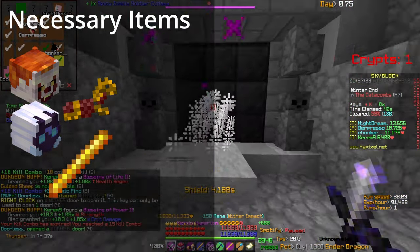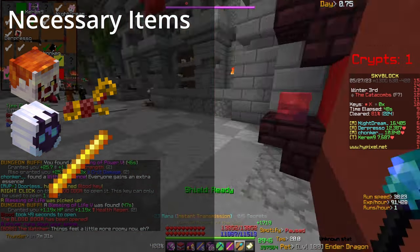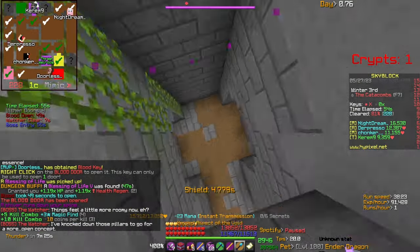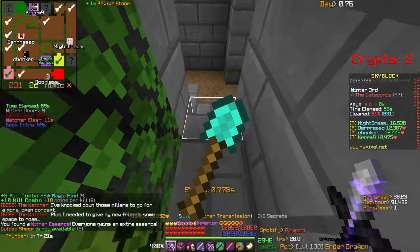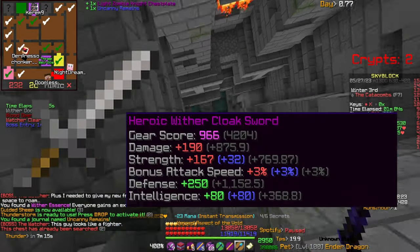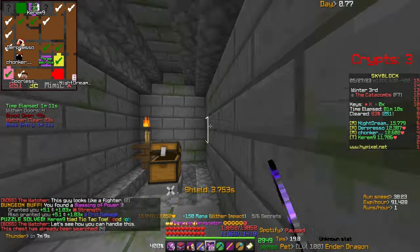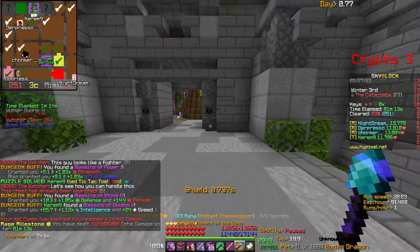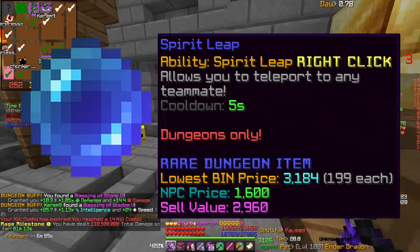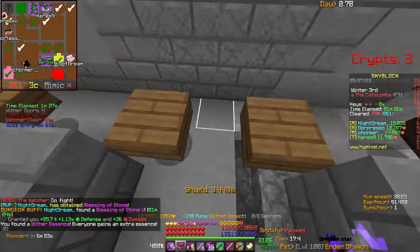Same goes for the Bonzo Staff — you want this for getting crystals and to maneuver yourself around the Floor 7 boss fight, because there's a thing called the Magical Force that stops you from using teleportation abilities such as the Aspect of the Void, the Hyperion, and the Aspect of the End. You also need a Wither Cloak Sword to negate damage, for example from lava and lightning when you get under the pillars. And finally, in case you get stuck in the Terminal Phase, you'll need a good amount of Spirit Leaps — these are insanely cheap, only a few thousand coins per 16 on the bazaar.